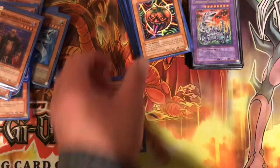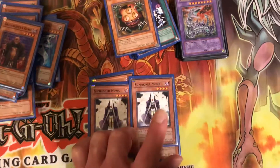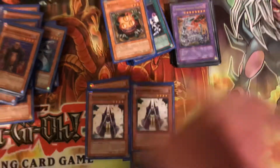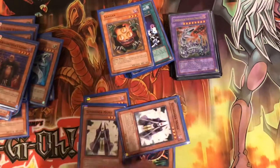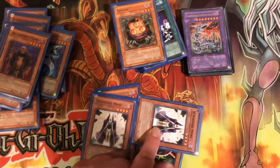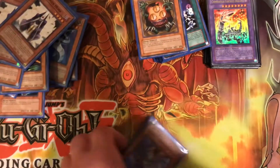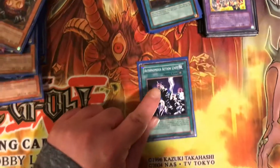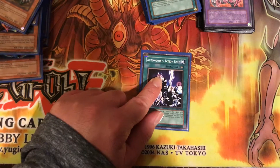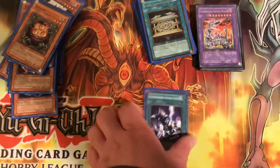Then you got one Gale of the Whirlwind, two Mystic Tomato, two Summoner Monk. You can Special Summon one level 4 monster from your deck to the field by discarding one spell card from your hand, and when this is summoned you can switch it into defense position, and this card cannot be tributed at all, so it's pretty cool. Then you got one Sangan. Then you got this card right here, which allows you to pay 1,500 life points to select one monster in your opponent's graveyard and summon it to your side of the field.